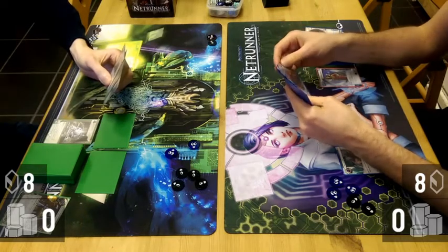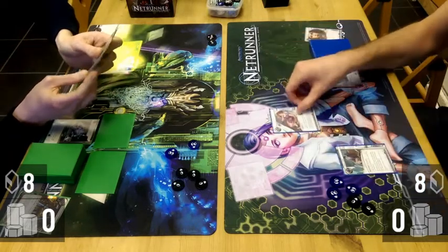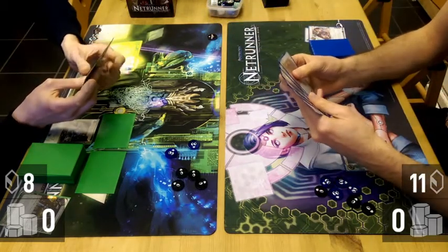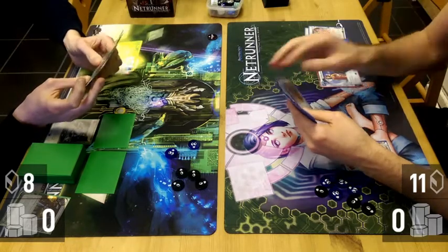On my first turn, Andromeda installed Oracle May. This is the key conceit of this deck which I'm really happy with. Oracle May, for those who are not familiar with it, is a resource that gives you the ability once per turn to click and name a type of card.